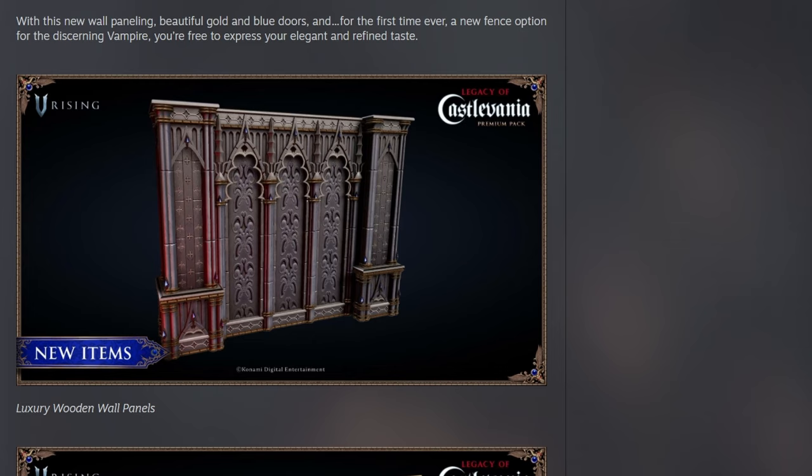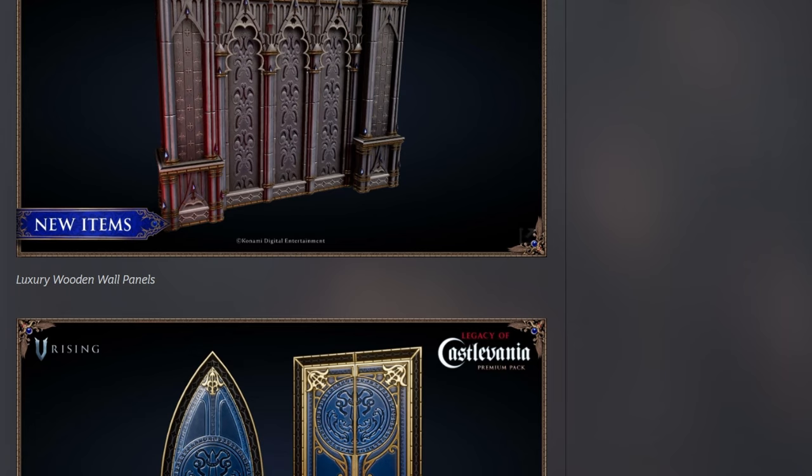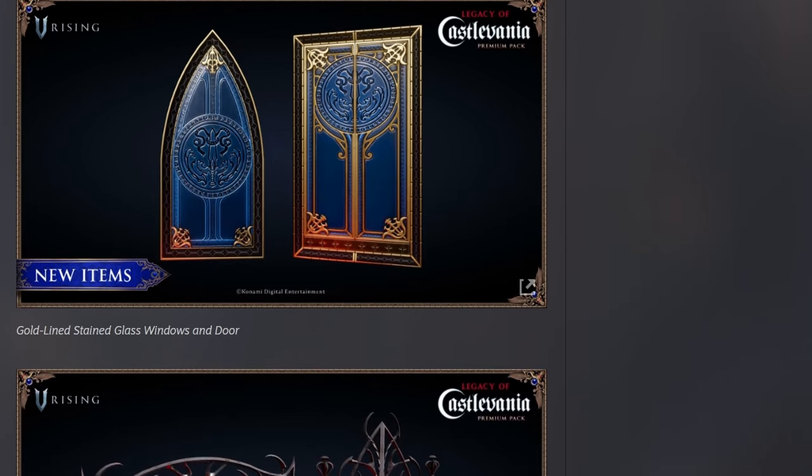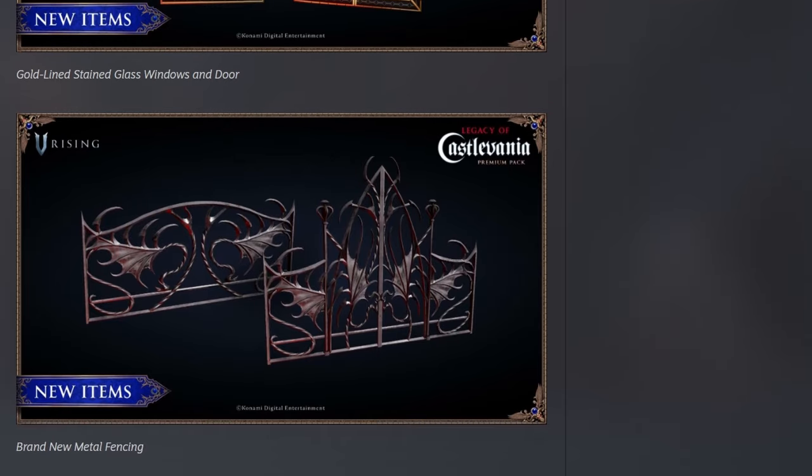New castle decor! With this new wall paneling and beautiful gold, for the discerning vampire, you're free to express your elegant and refined taste. Let's take a quick look. This looks like a nice wallpaper — very regal, I guess you could say. And then we also have some doors, and it looks like we have a new window. So these are gold-lined stained glass windows and doors.